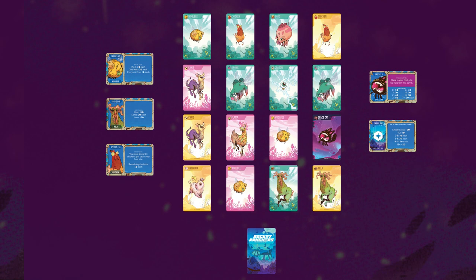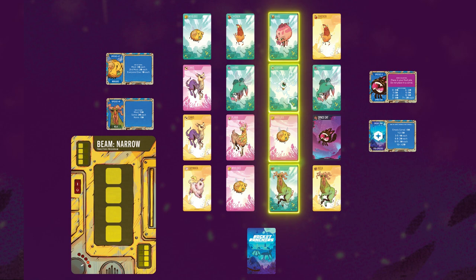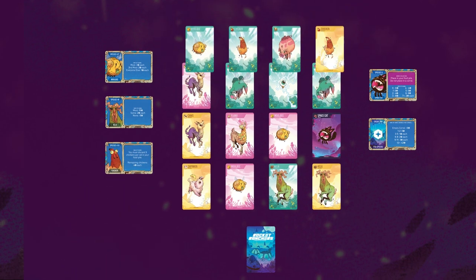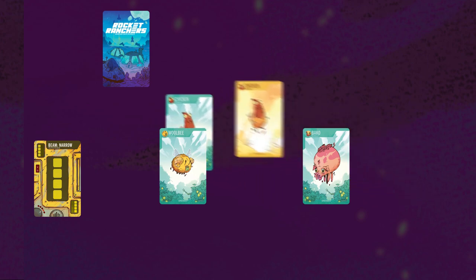Let's view the grid and play a dog ship beam narrow card. The shape of each beam determines the area of cards you will pick up and place into your corral. It can be rotated, but all squares in the beam's shape must be within the 4x4 grid. Let's choose these animals. Bring these cards in front of you and discard your dog ship card. Now, it's time to put these animals into your corrals. You do start with a free corral. Only one type of species can be placed in any one corral, and you can only have one type of species among corrals you have.